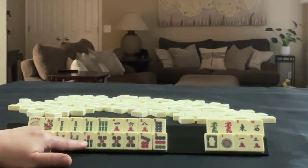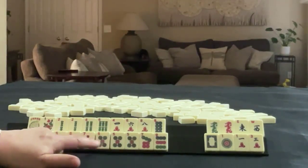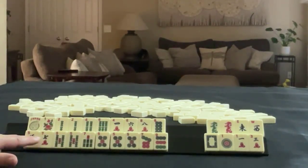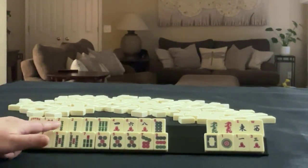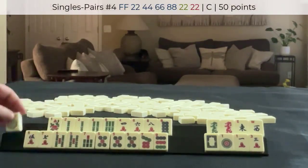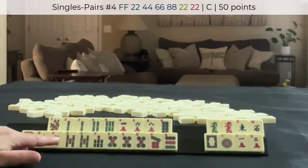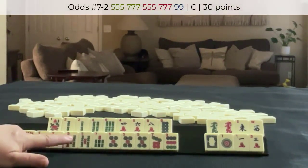We could maybe even play a pair hand here — we'd have to let a five go. We have a joker, so I probably wouldn't play two pair hands, but we do have good potential for the two, four, six, eight pair hand. And maybe down here, if we can get a nine crack, we could play the concealed hand: five, seven, five, seven, nine crack.